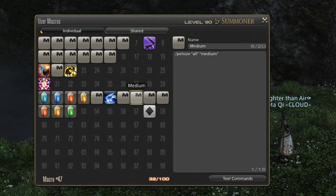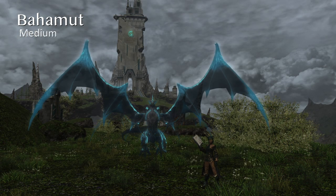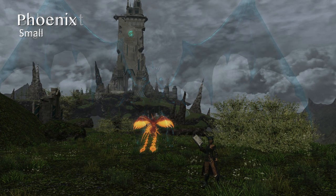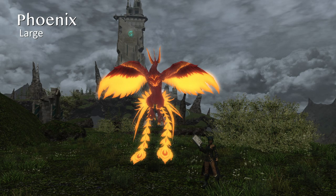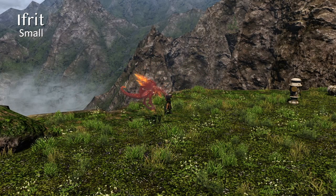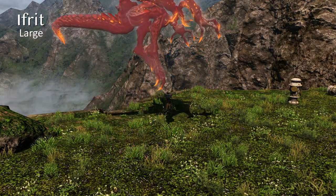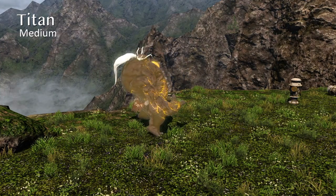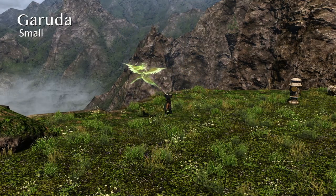For reference, here is Bahamut in small, medium, and large. And here is Phoenix. And here we see the various sizes of Ifrit. Titan. And finally, Garuda.